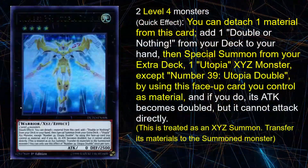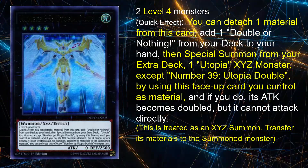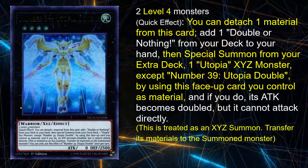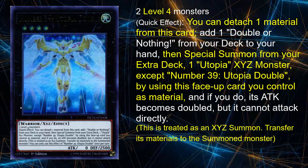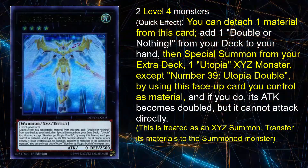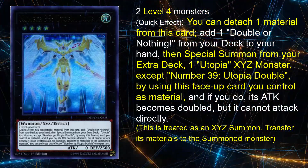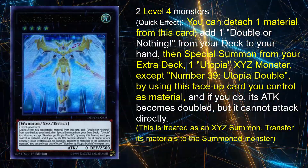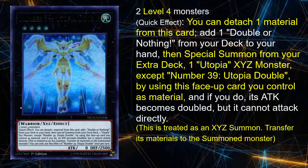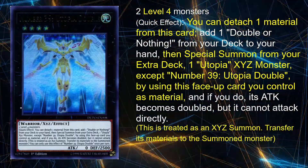Number 39 Utopia Double is a retrain of the original Utopia with the same type, attribute, attack, defense, and Xyz materials needed to summon as the original Utopia. Utopia Double has a quick effect in which you can detach an Xyz material to add one Double or Nothing from your deck to your hand, and if you do that, you can overlay a Utopia monster from your extra deck onto him, transferring himself and his materials to that new Utopia monster. That monster's attack is doubled, at the cost of it being unable to attack directly. The biggest fluke in this card's design is that in order for it to use its effect, you must have the Double or Nothing in your deck to search. Due to this, the Utopia Double play is best utilized as a quick finisher as early in the game as possible, before you accidentally draw that Double or Nothing.